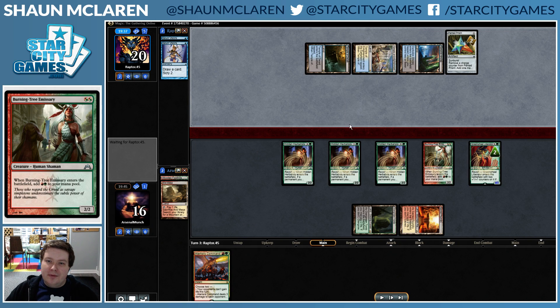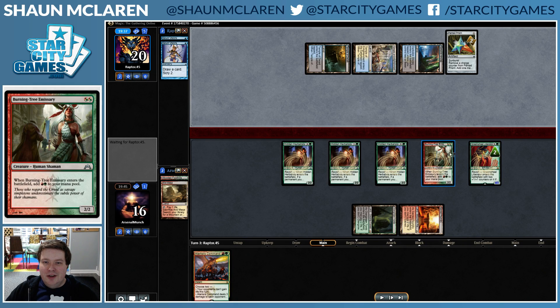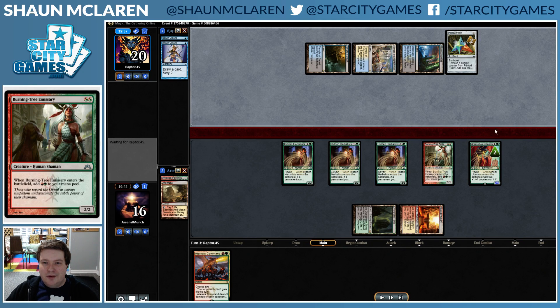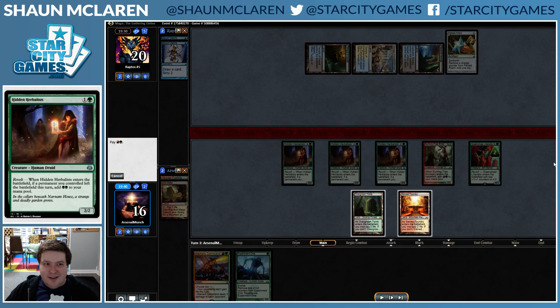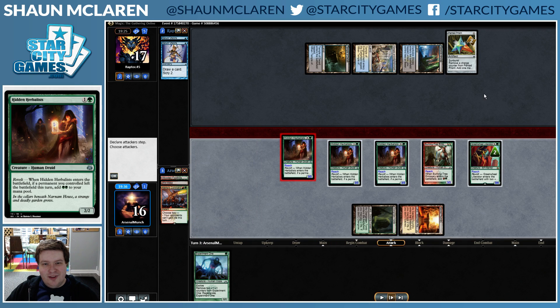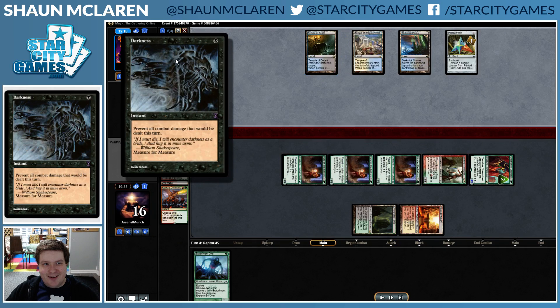If we count this up: five extra damage plus three extra damage equals eight extra damage, on top of six, so 14 — plus another six — that's exactly 20, which is exactly lethal. We pump our team, swing in for lethal.